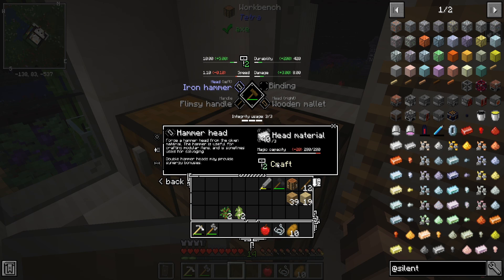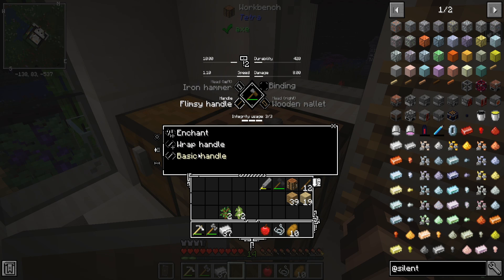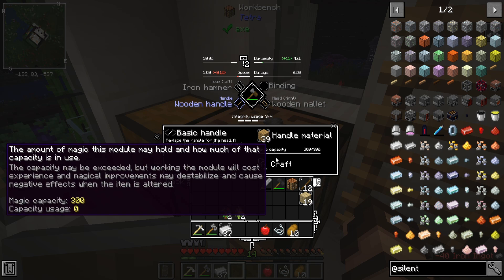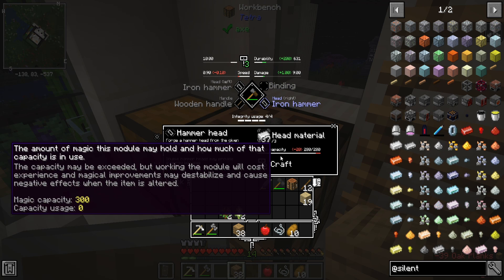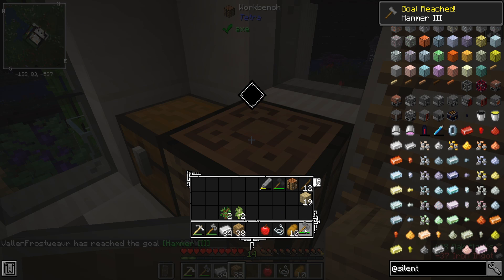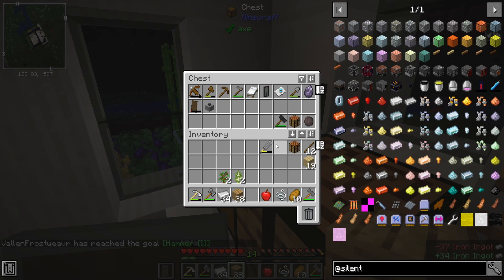I know I'm getting into a lot of details here, but let's actually do it. We're going to do iron and craft - my integrity is not going to be enough. Craft. Flimsy handle, basic handle - we're going to use oak and increase that integrity. Then we're going to do the other hammer head with the iron so that I have enough space, and craft that. There we go, Hammer Three. That's the kind of hammer you want to have. We're going to put this one back in the chest.